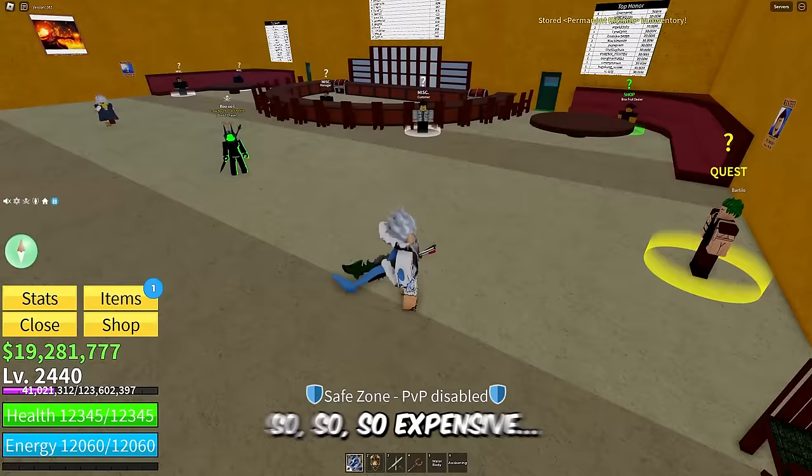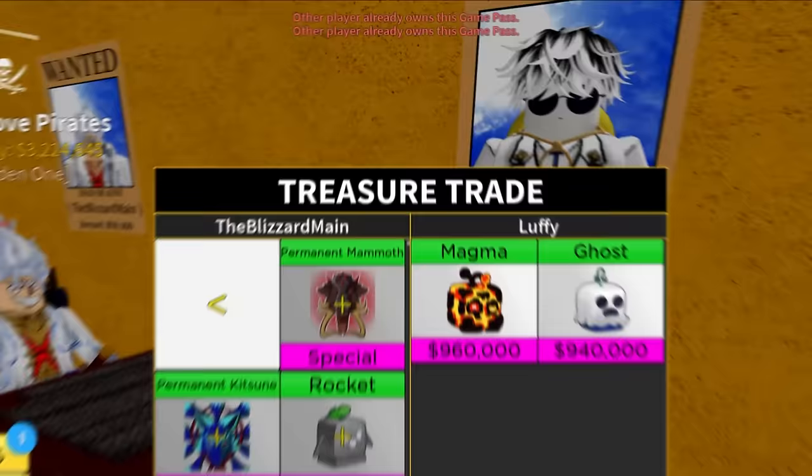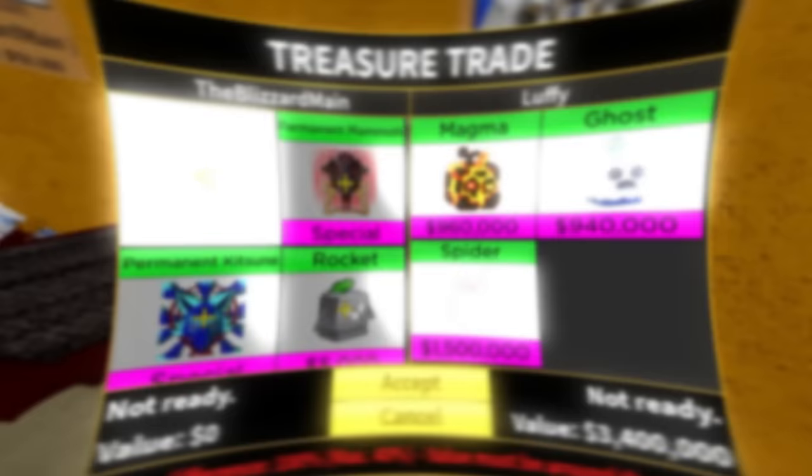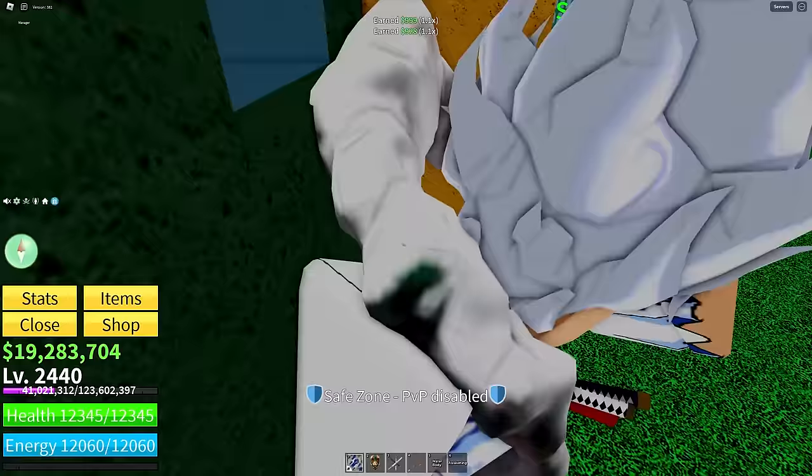Let's see if anybody in the server actually wants to trade me. We got Fake Luffy — because I'm the real one over here. What is this guy's avatar? He already owns permanent Katsune and he's trading me Magma, Ghost, Spider, and Barrier. This guy has no value.